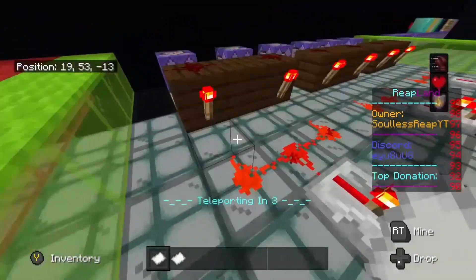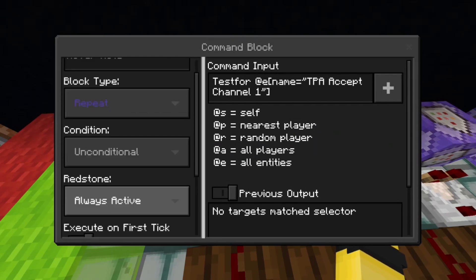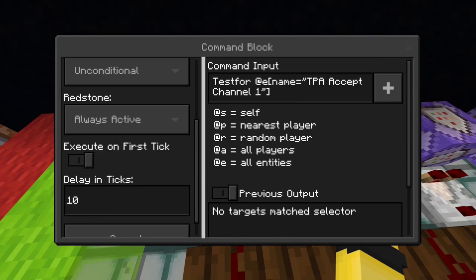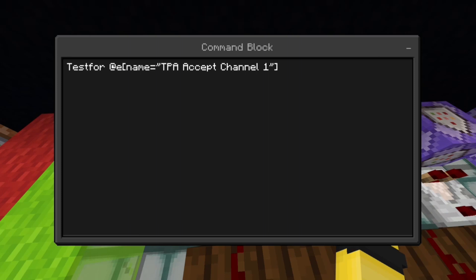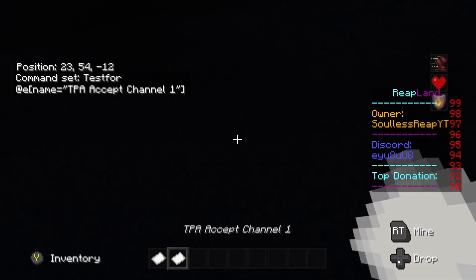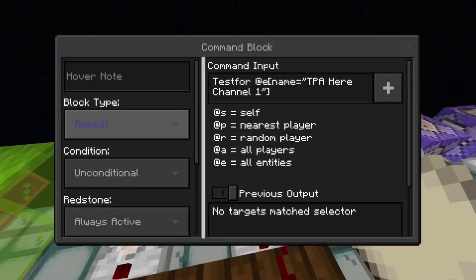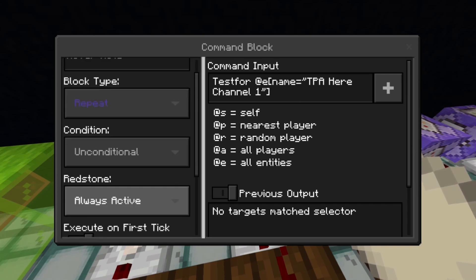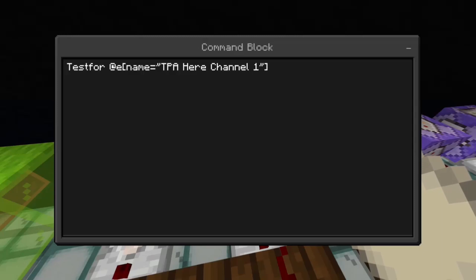In this first block we have block type Repeat, condition Unconditional, redstone Always Active, Execute on First Tick, and a delay of 10 ticks — half a second. The command input is: testfor @e[name="tpa_accept_channel_one"]. And for the TPA Here channel one block, same settings — block type Repeat, Unconditional, Always Active, Execute on First Tick, 10 tick delay — and the command is: testfor @e[name="tpa_here_one"].